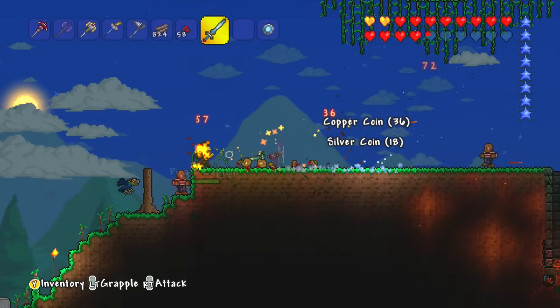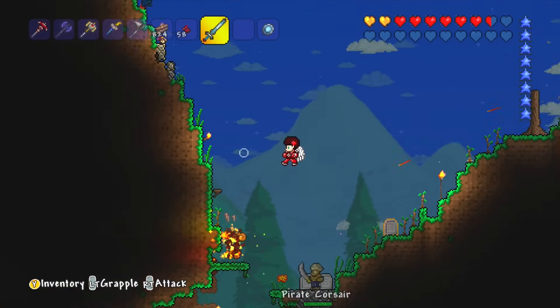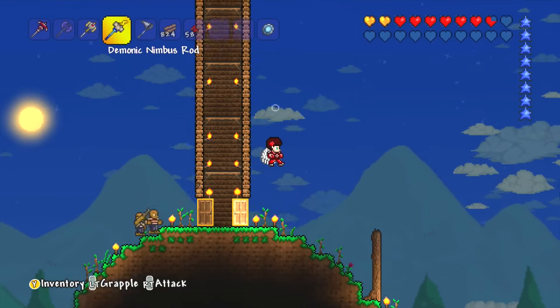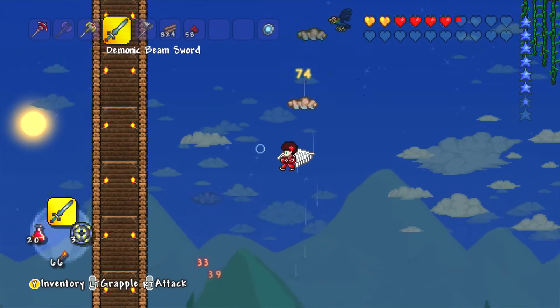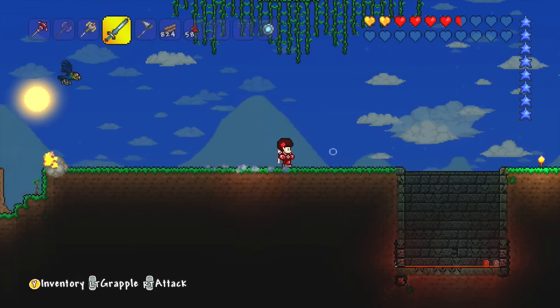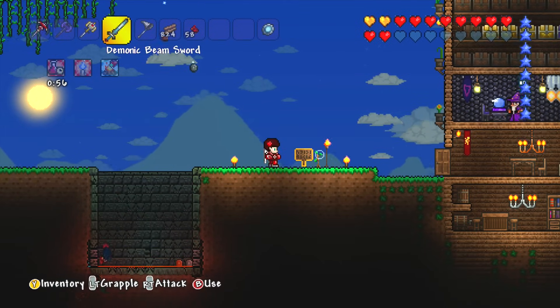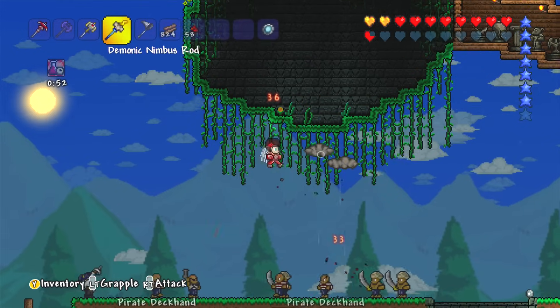Last time there were pirates I found it really difficult, but since then I have got quite a lot stronger, so hopefully I'm going to be able to deal with them a lot better. Let's go and get some of these clouds down first, and it would be cool if I could catch one of those parrots in one of the critter cages. I don't think that's going to work though. If I put these nimbus clouds around here like this...